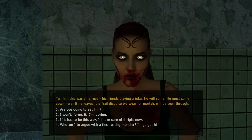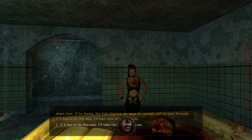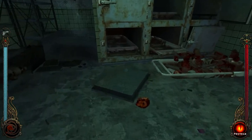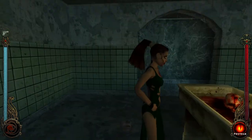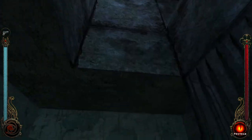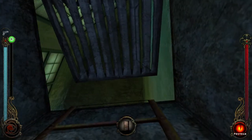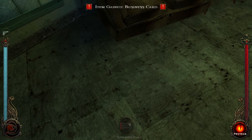'Are you going to eat him?' Yeah, of course she is — that is quite obvious. 'If it has to be this way, I'll take care of it right now.' She doesn't even say bye, she just says nothing. Look at her dress — quite impressive. And yeah, a lot of death and carnage around her. We can go up here — shortcut — and we should be back at the entrance. And the guy is gone.